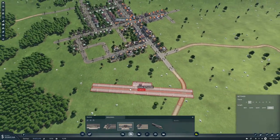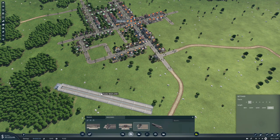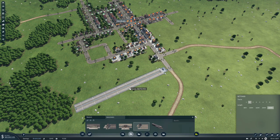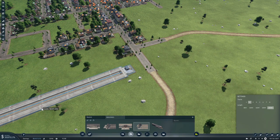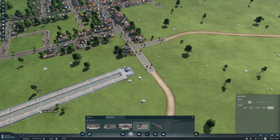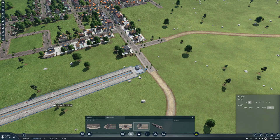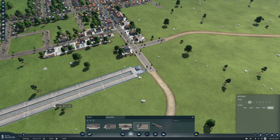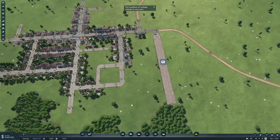We need a station down at Gresham as well, which is down here. We can actually make it a terminus. Let's turn around and try to line it up to the street here — I'll pull it away a little bit. Yeah, something like this will work.